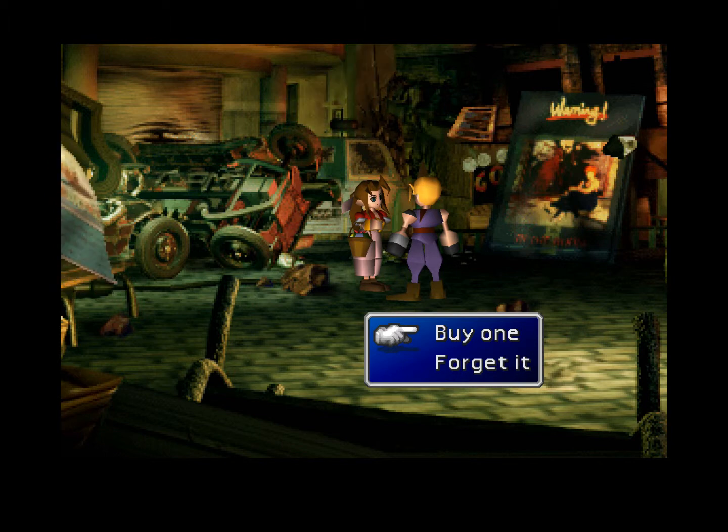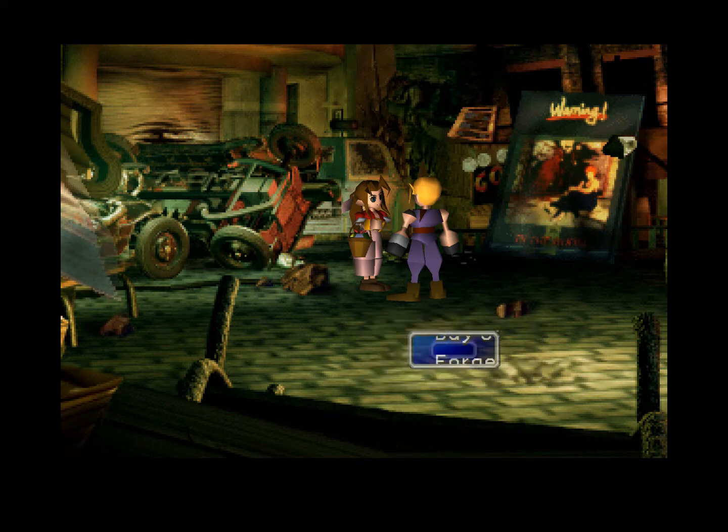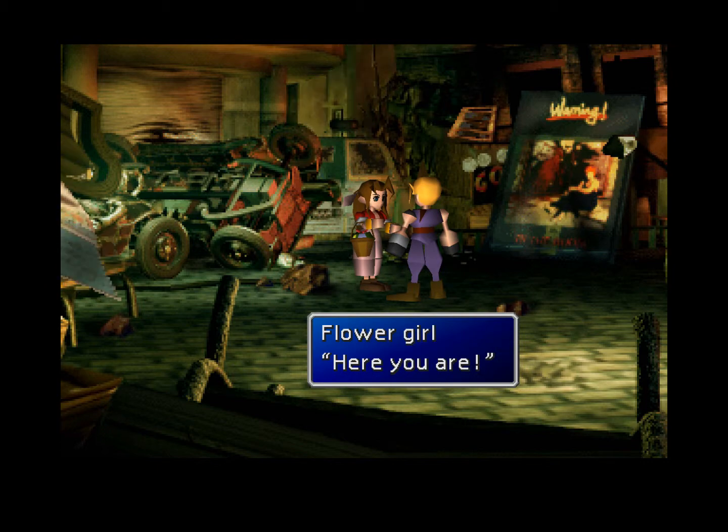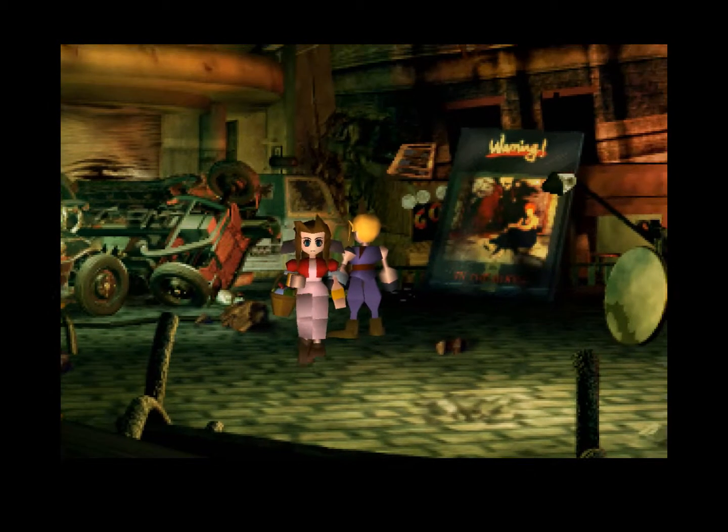Now, with this sequence — there's a dating side quest, and it's not really a side quest because it happens no matter what. But given questions and things that happen throughout the game, you can warp it to one of four candidates: Tifa, Barret, Yuffie, or Aerith — however you want to name it. I'm not going to go for any particular one, I'm just going to see what happens. I'll buy a flower from you.